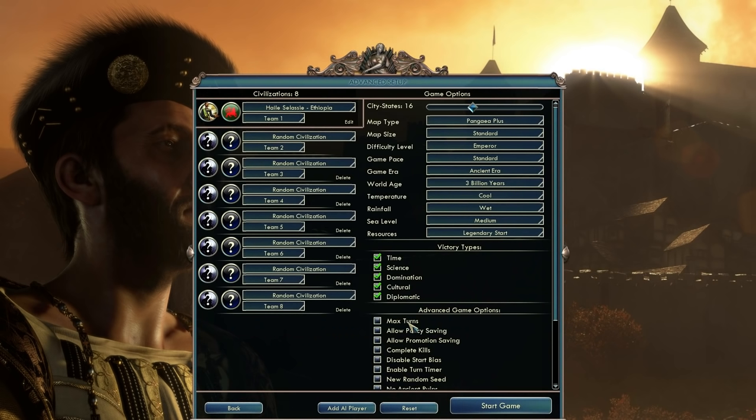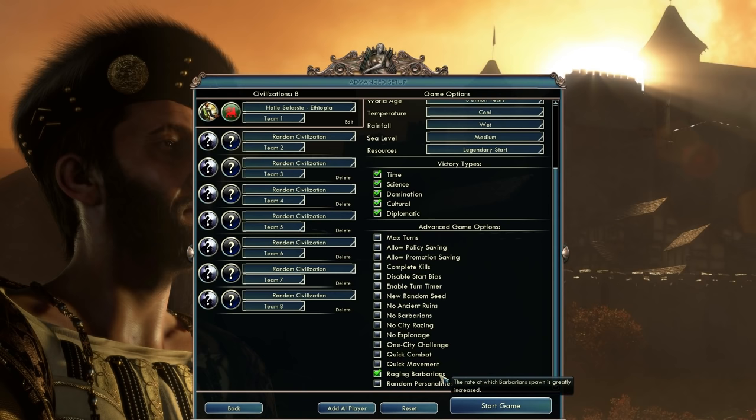I do have some advanced setup options. I set the world age to 3 billion years, which should generate more mountains than usual. Temperature to cool and rainfall to wet. I set the resources to Legendary Start, which should give me a good starting location. And I also enabled Raging Barbarians, which should make it more interesting, especially in the early game.